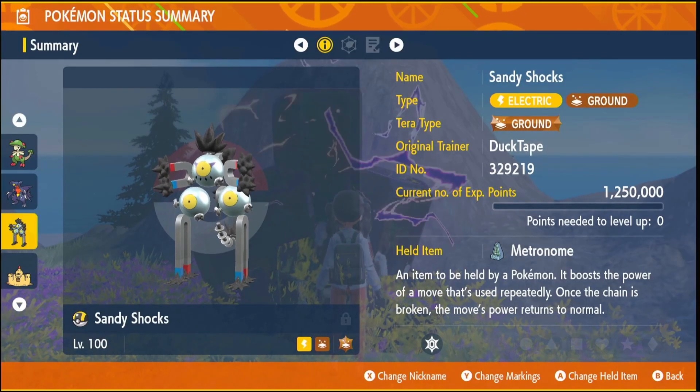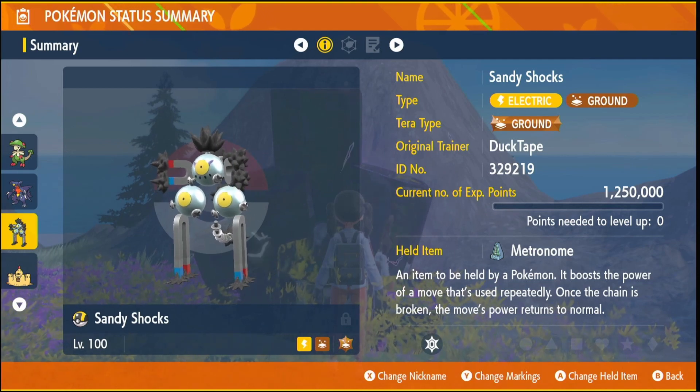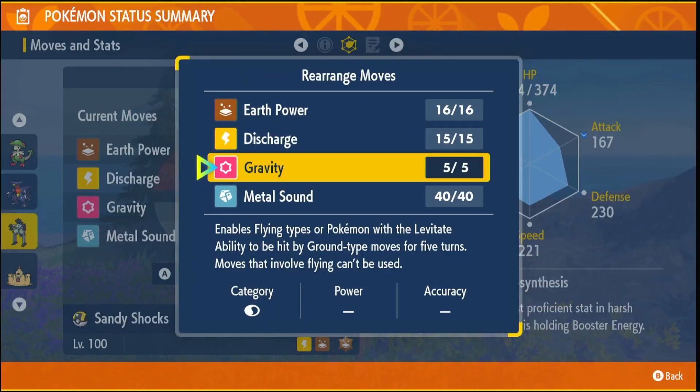Now our special attacker is going to be Sandy Shocks, and you should have that Metronome from earlier that you can equip to Sandy Shocks. The moves we're going to be using are Earth Power and Metal Sound. You also want to have Gravity on this Pokemon just in case the Pokemon you're battling has Levitate, so you can be super effective against it by using Gravity and bringing them down to the floor.